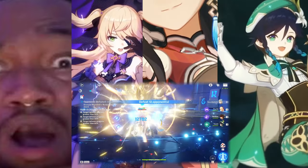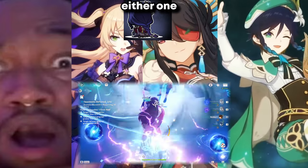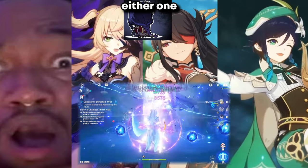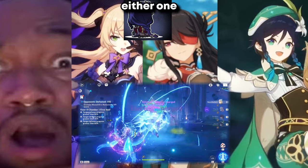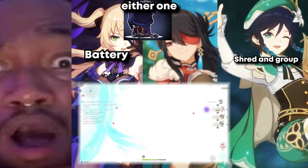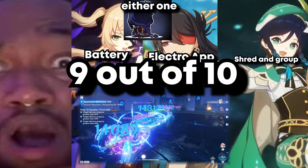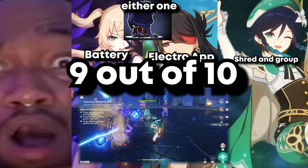And last up, we have the fireworks team or the electro charge team. You can replace Beto with Raiden or replace Pichel with Raiden — either one, you're good. You can also replace Venti with Kazu if you feel like it. Pichel's here for sub DPS damage — she does a lot of good damage. Venti's here to completely and utterly make fun of the game. This team is getting a 9 out of 10, I actually like this team a lot.